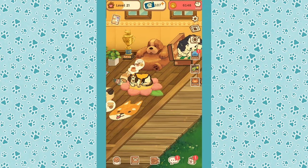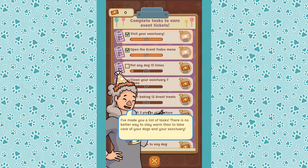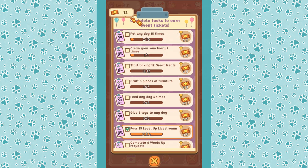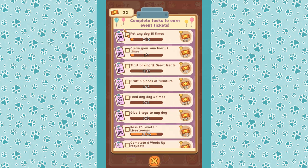I always struggle to get these events done, but I think we can do it this time. We open the to-do menu — let's see: pet any dog past level 15 in live streams, level 20 in live streams — done, done! Level 25 in live streams will give us even more tickets. Craft three pieces of furniture, feed any dog six times, give five toys to any dog, start baking 12 great treats, clean your sanctuary seven times.